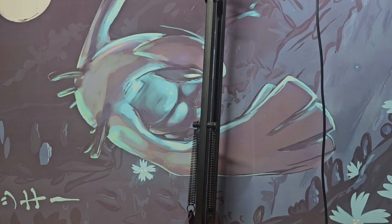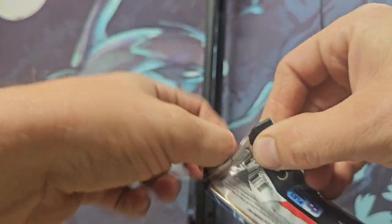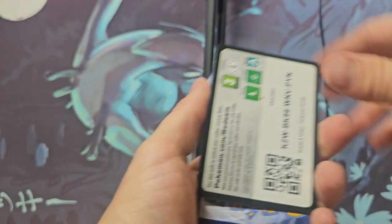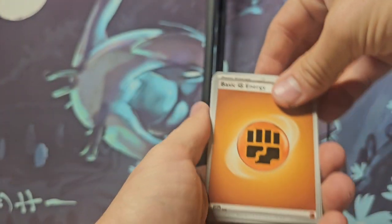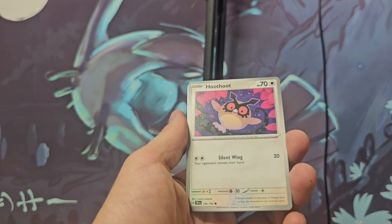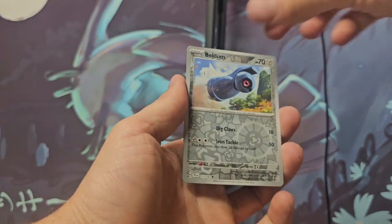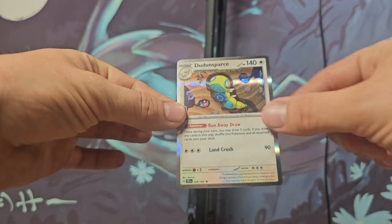Alright, we're going to move on to Temporal Forces. We've got Fighting Energy, Mawile, Metagross, Hoot-Hoot, Buizel, Mudsdale, a Hoot-Hoot reverse, and we got a Dun Dun Sparce.